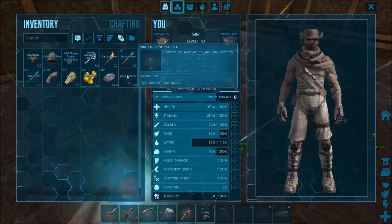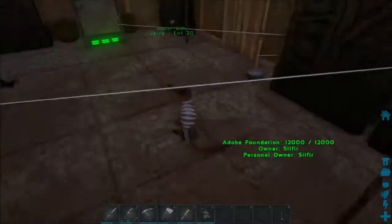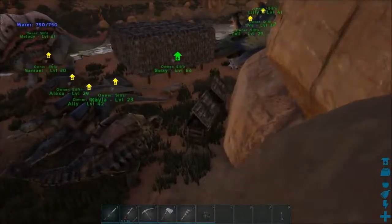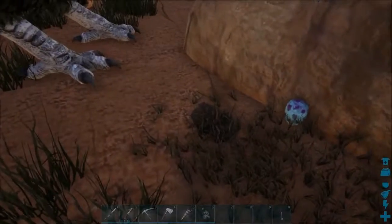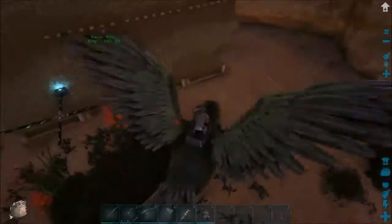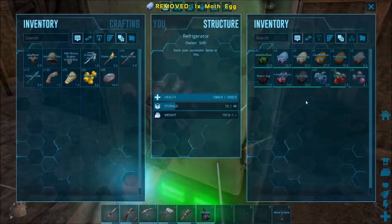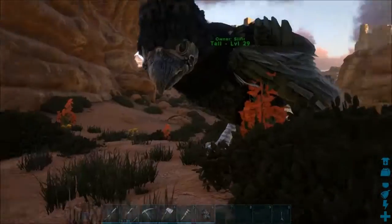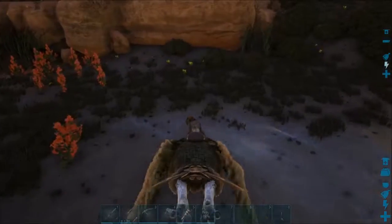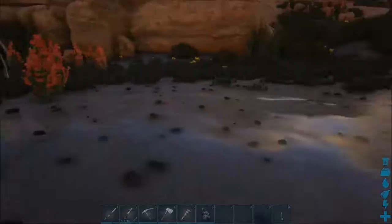We have a wind turbine! We can go bring this over to the base now and set her up. It's pretty great, it should help us a ton. Oh, a moth egg! Okay, hold on, let me drop off this egg — there we go, four moth eggs. Then I'm going to get some water.